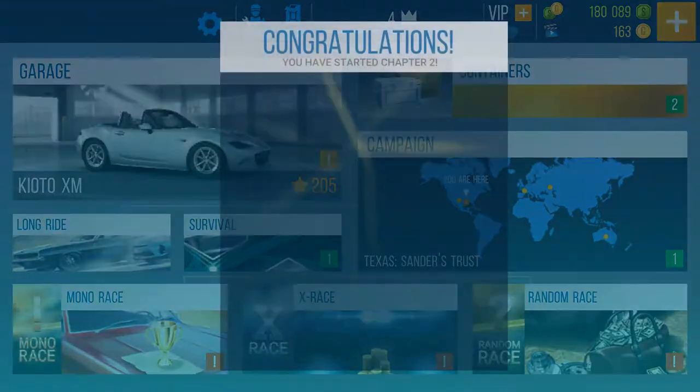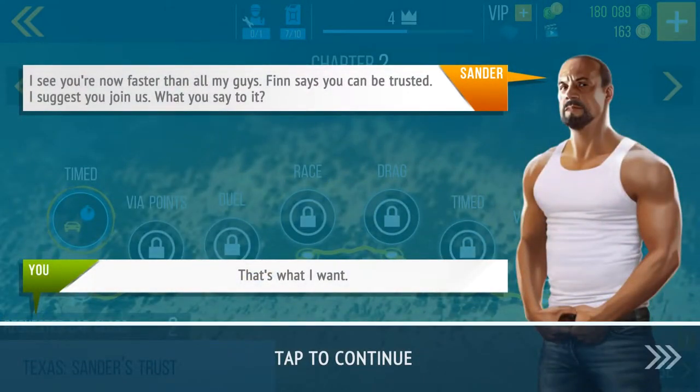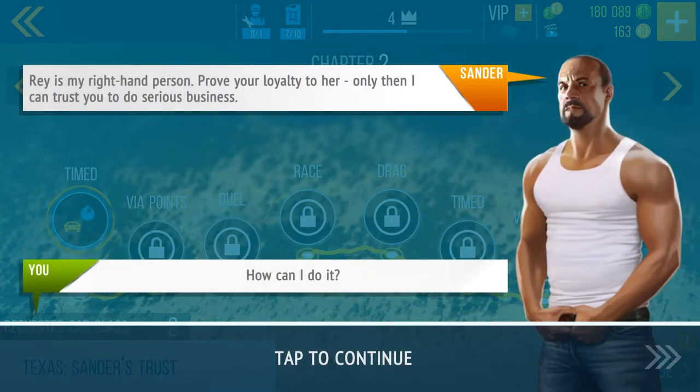Let's look at our crate. I wanted to do a full playthrough with you guys and show you everything going on. This is Sander — 'I see you're now faster than all my guys. Finn says you can be trusted, I suggest you join us.' We're undercover cops! Sander, don't believe us. 'He beat me, but he never admitted anybody in our club so fast. I still can't trust him. Ray is my right-hand person — prove your loyalty to her, only then can I trust you.'